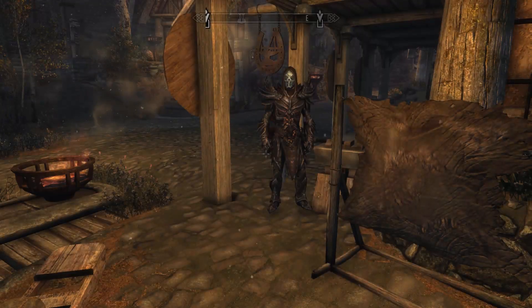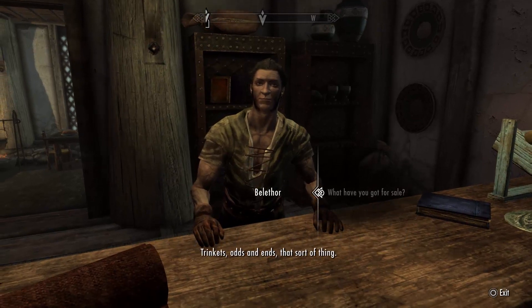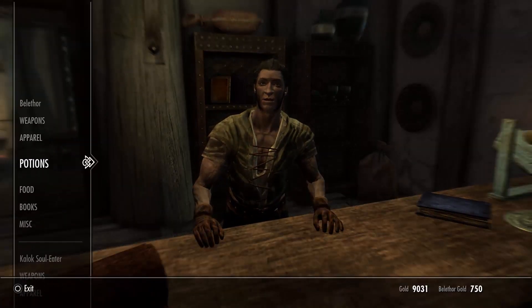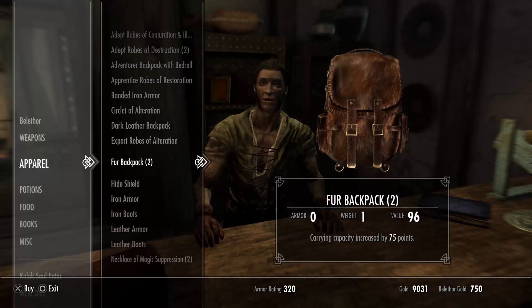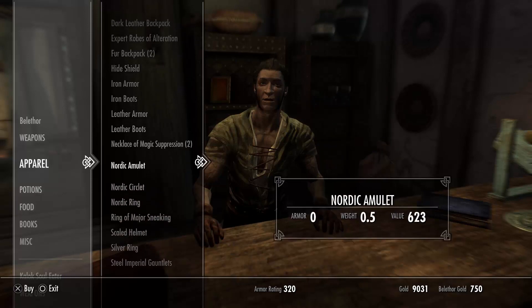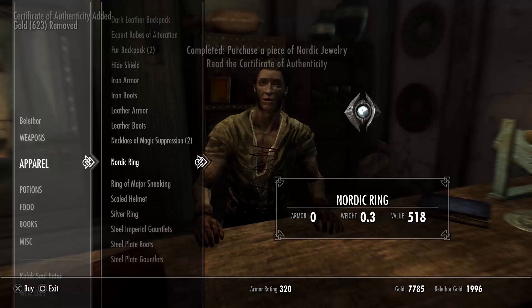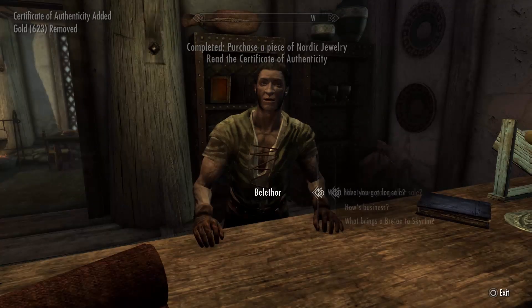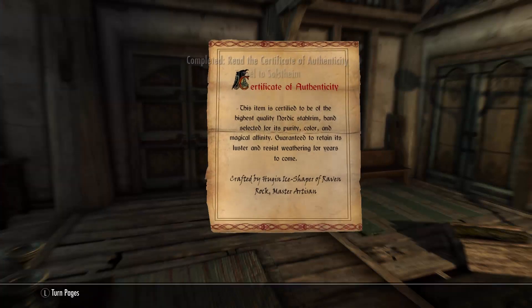What's going on guys, Chaotic here. Today I'm showing you the brand new Nordic Jewelry mod from the Creation Club. Right off the bat you're gonna get a quest to go buy some Nordic jewelry from Bellator. They'll show you where to go, you buy one of the things, and it gives you a quest to buy all three.